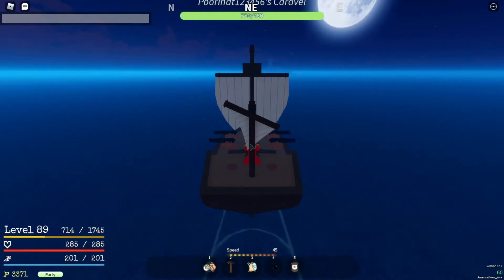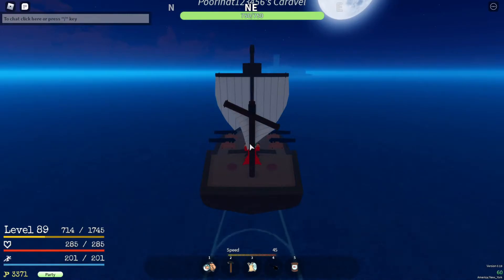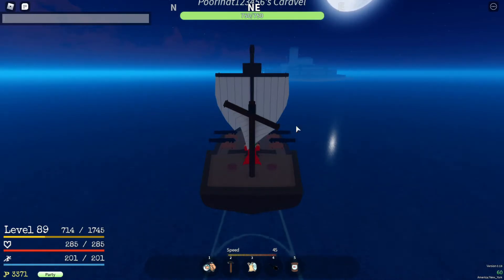I forgot to tell you guys: if you don't want to hold W the entire time, you can hold W and then press the chat button in the bottom left. So just hold W and press the chat button. It will pop up like this — your game is still moving but now I can type and stuff. It will keep going.